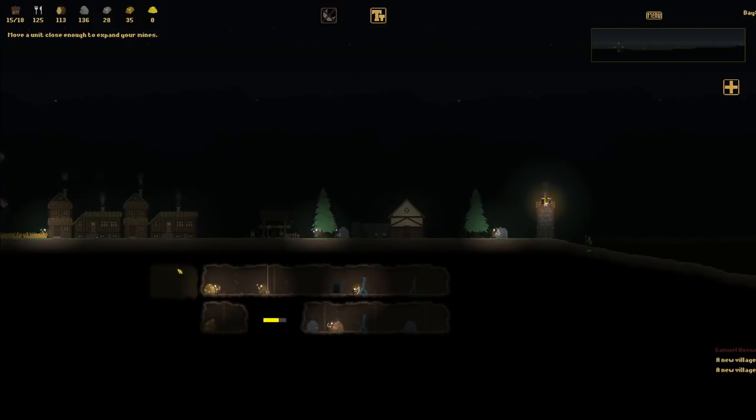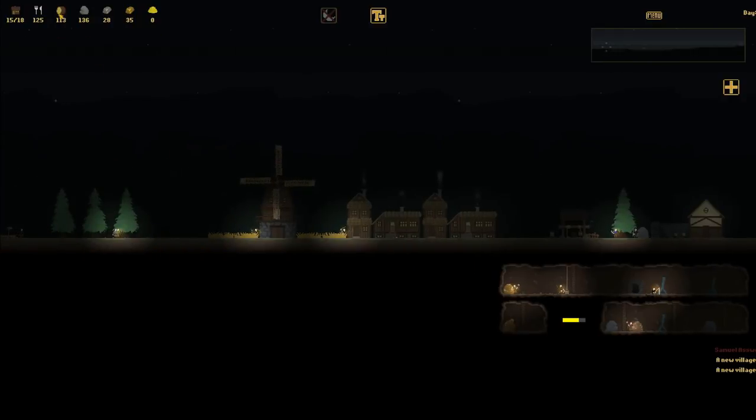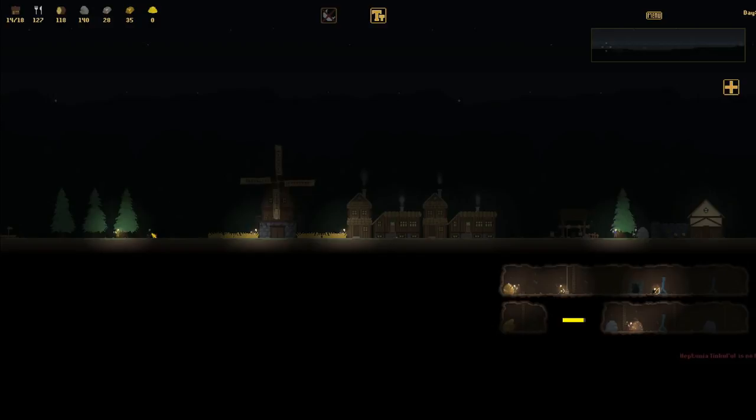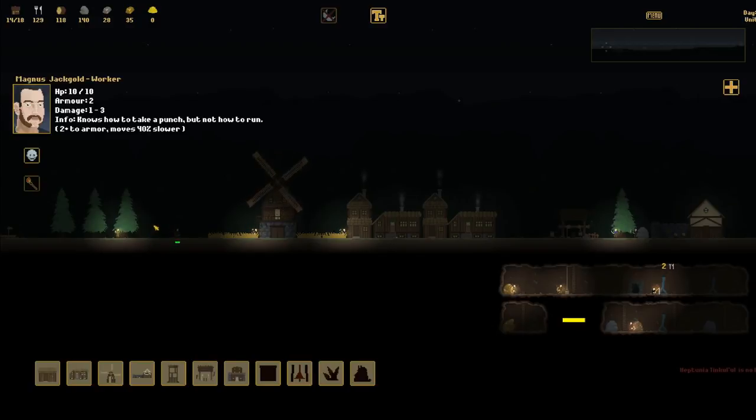We're getting to the point where I have to start killing off units because, as you can see, my food's keeping stable. But I want to actually start growing. The scale is really slow. Plus, moves 40% slower - no buffs there, so we may as well totally get rid of that character. Knows how to take a punch but not how to run - plus two to armor, moves 40% slower. We're going to kill off that unit as well.